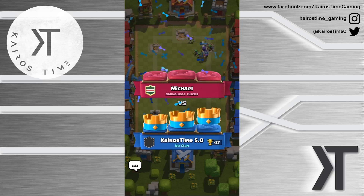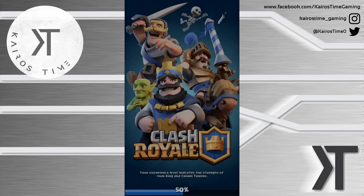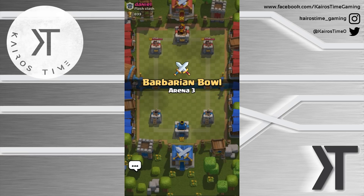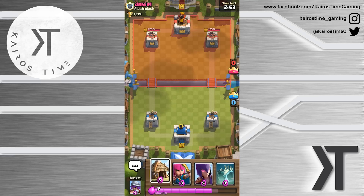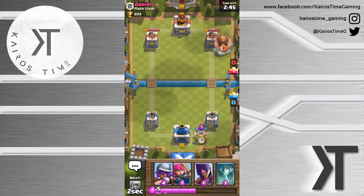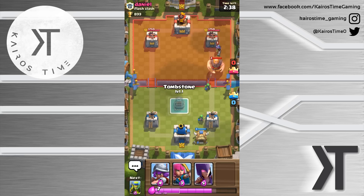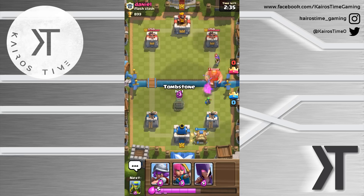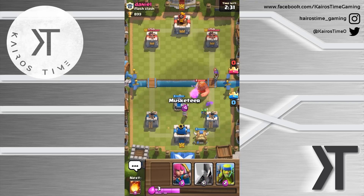Hopefully we can have a regular match here. Let's do one more battle — facing daniel flash clash, level four. We don't want him to quit right off the bat. We'll place this goblin hut right here, and that ended up being okay. He's got that musketeer there, so we'll do the tombstone as a defensive way to pull that giant in with the musketeer as added damage.